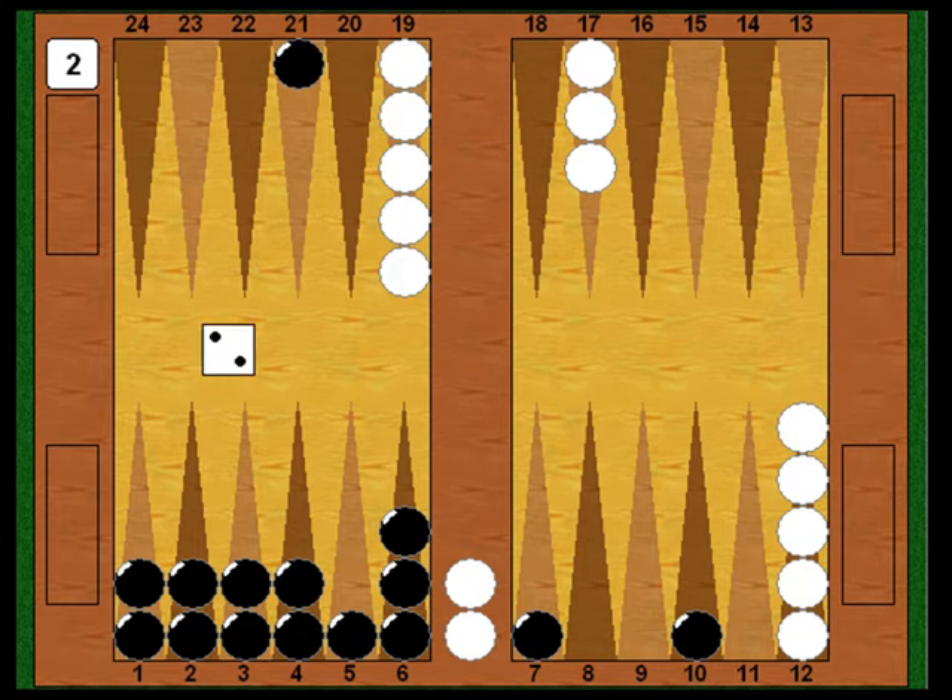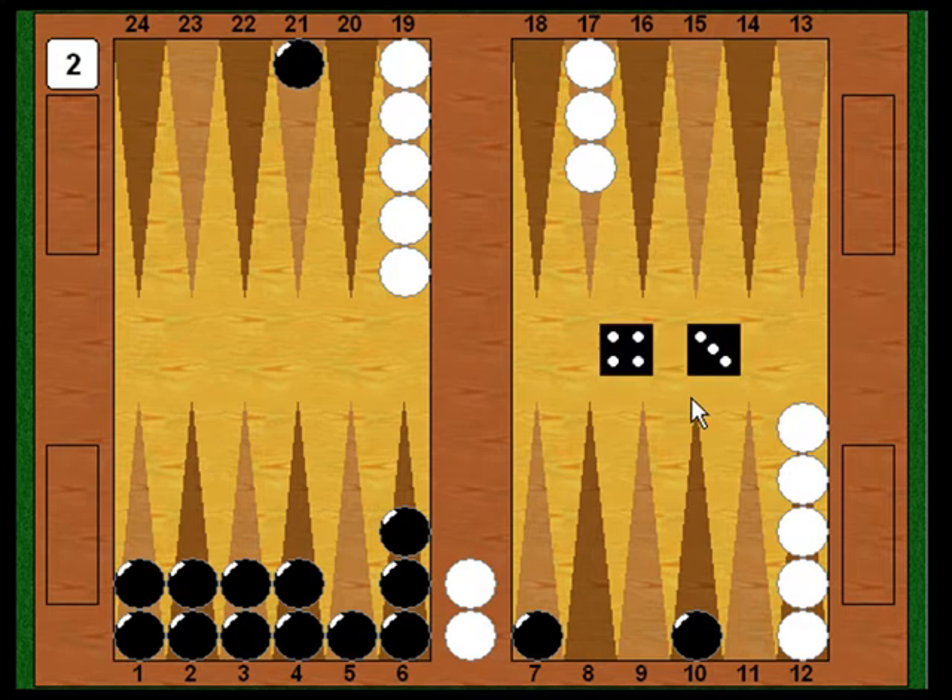Now it's White's turn. He only throws a two-one — the two point and one point are both made, so White is stuck on the bar again. Black shoots and needs any five, two, or one to finish the closeout. Unfortunately he throws another four-three — one of the few numbers that won't let him finish. But at least he can keep the back checker going. He moves three, then four, so the back checker is now getting within range of his home board. He's hoping White doesn't roll a five so he can finish the closeout next turn.